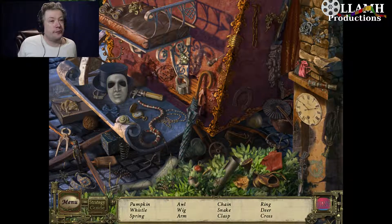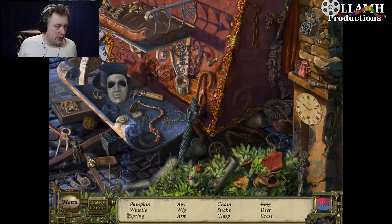Let's see here — pumpkin, a whistle, and a spring. At least I'm assuming it's asking for a spring and not like the season. That might be difficult to actually grasp and get our hands on. Yeah, there's an eighth spring. Okay. The whistle, the whistle — what does the whistle look like? What kind of whistle are we talking about? Are we talking like a dog whistle? That shadow is not appropriate. That shadow is not right. All right.